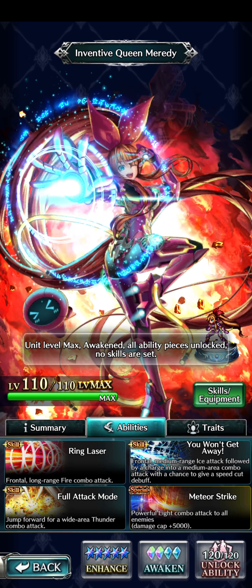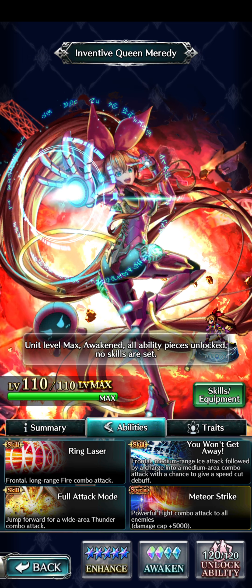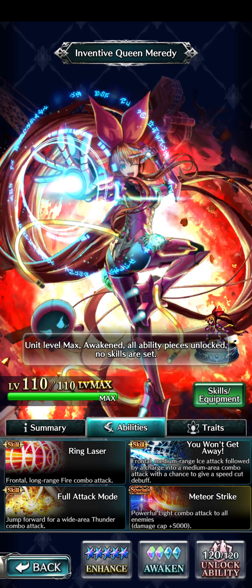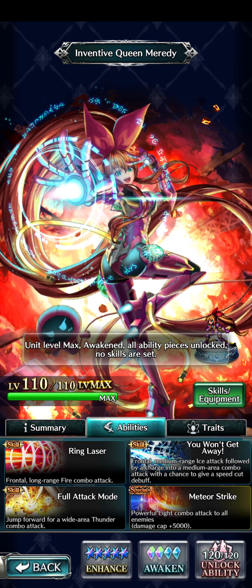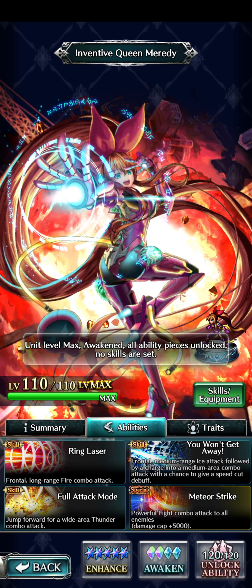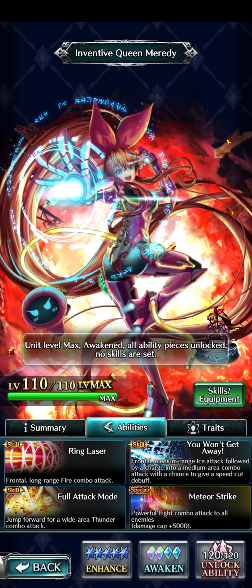Looking at her abilities: the skills and special all have different elements, which is really cool because this is a character you can build to be something very specific. Her second skill has a chance to give a speed cut debuff — I'm not sure if it's as good as Nocturne Teen Keeley's version, but if so, that's great. Her special also has a damage cap of 5,000, so if you're building an ultimate boost build, you'll get rewarded with extra damage cap.